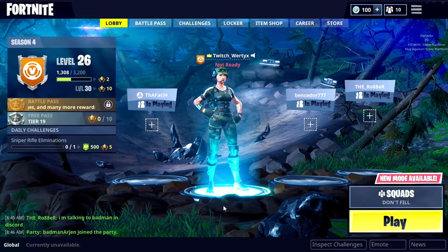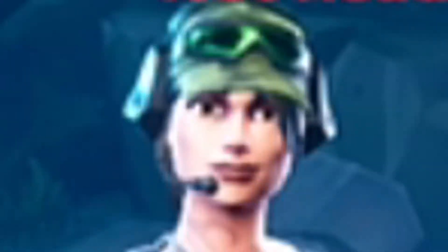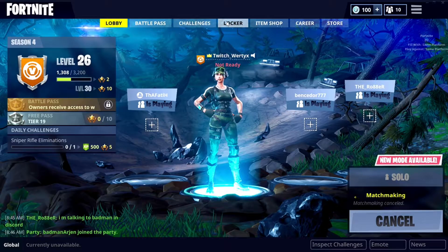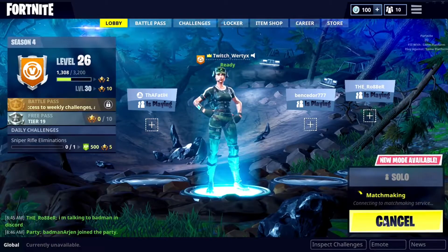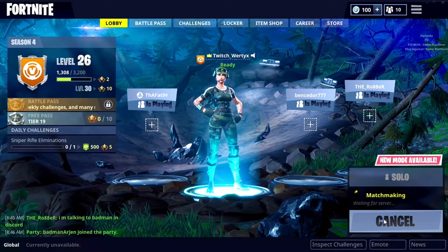So today I'm gonna show you how to get the legendary ruby llama. Now some people might say this guy's an idiot, but I don't think so. Before you get into the game, first what you have to do is you're gonna click locker, pass, store, lobby, and play. You have to do the exact same order — if you do one thing wrong, then you won't get the legendary ruby llama.